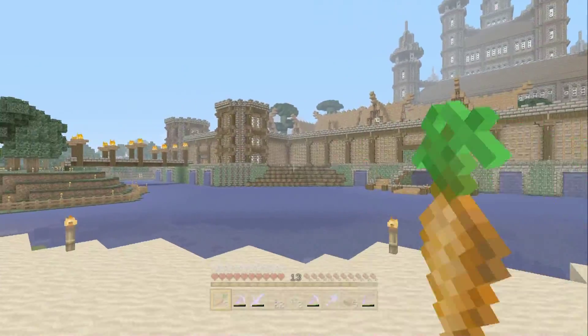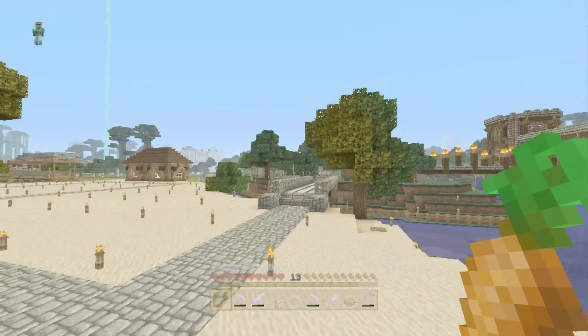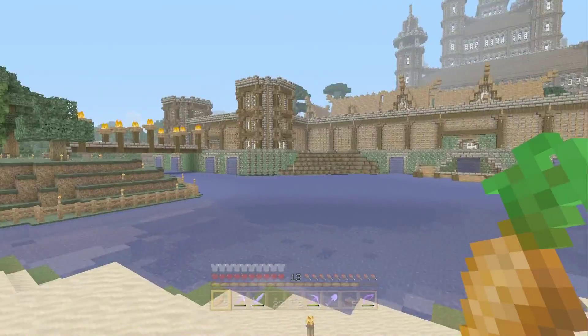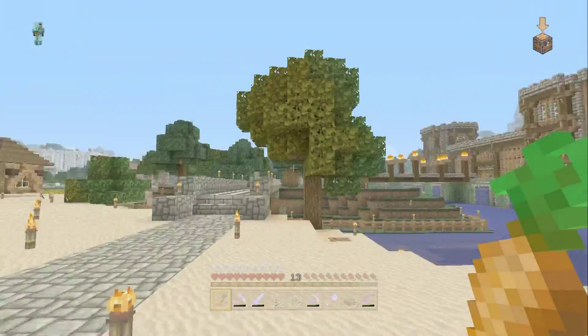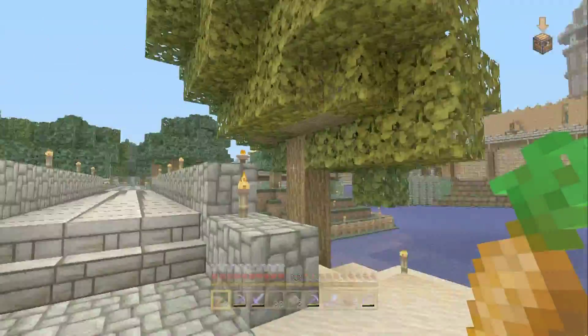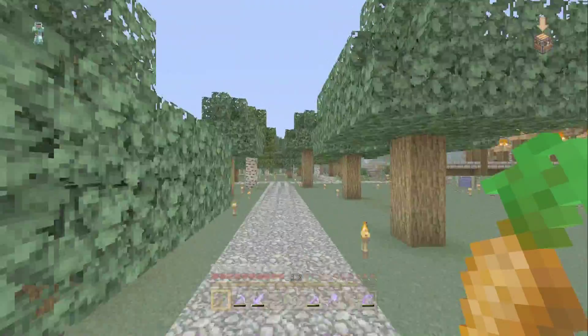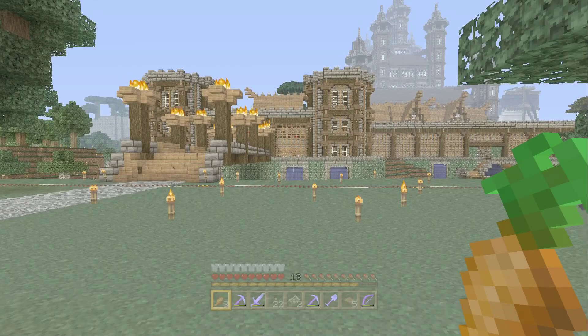Maybe a great big jungle tree right there would look probably suited, or something — I don't know what I'm going to do there. Comment below what you think: should I make the wall all the way the same through there, or should I add trees with a jungle tree going up? I have no idea. But this is just an update of my castle wall, and hopefully you guys enjoyed this video. Stay tuned for new videos of new builds and new updates of the castle. Thank you for watching, have a nice day, and peace out.